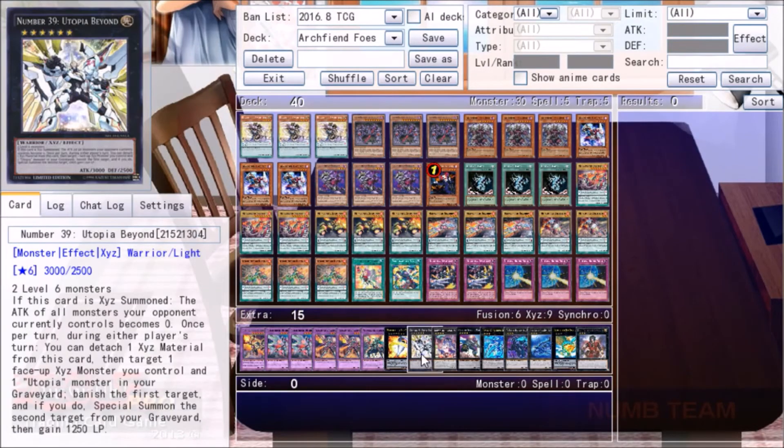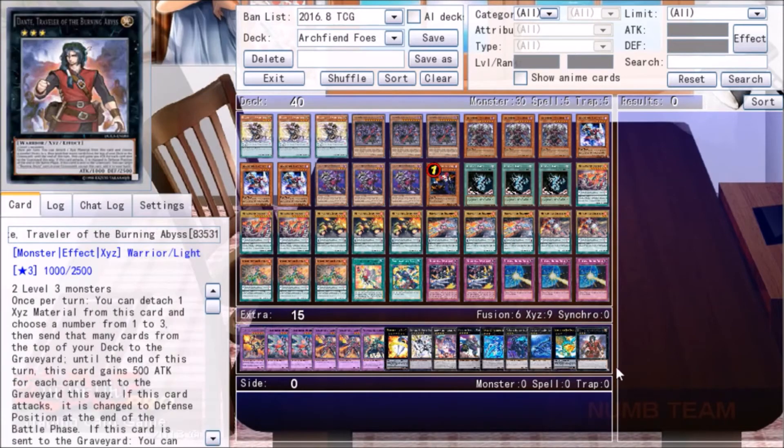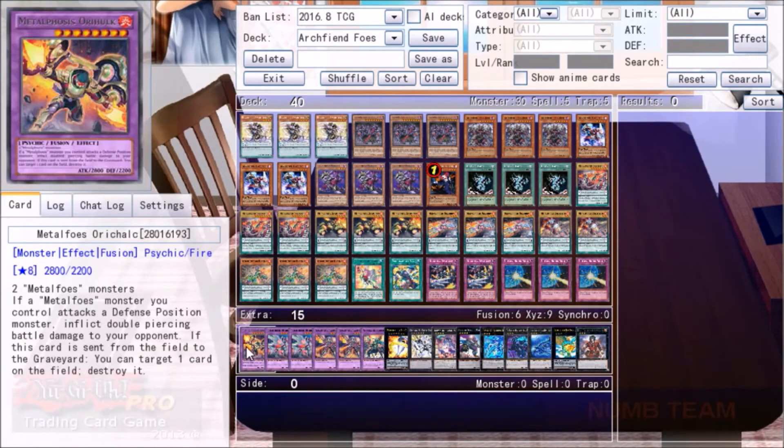We then have a rank seven, a rank six, a Downerт, a rank four, and a bunch of rank threes. So with that, let's jump into the games and see what happens.